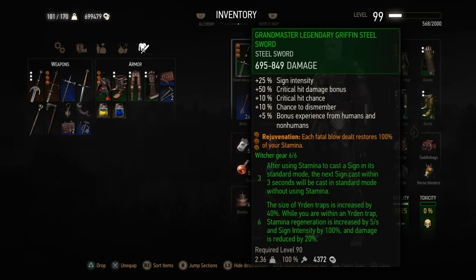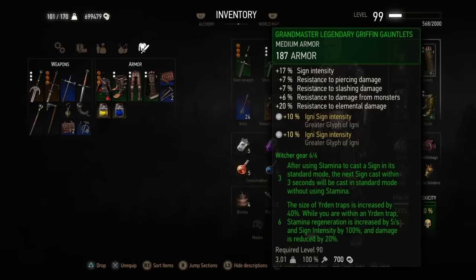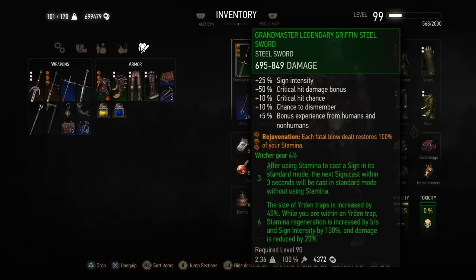For example, if you make this an igni build — which is what we have done here — golems, gargoyles, some of the Wild Hunt, and some bosses will not be affected by fire at all. So you're going to have to reroll, which means at any point in time you're going to need at least 12,000 or more gold to rebuy whatever greater glyphs you've used or plan to replace. Keep that in mind — it is somewhat labor intensive.